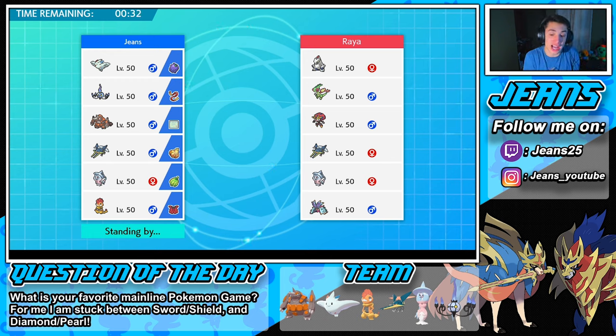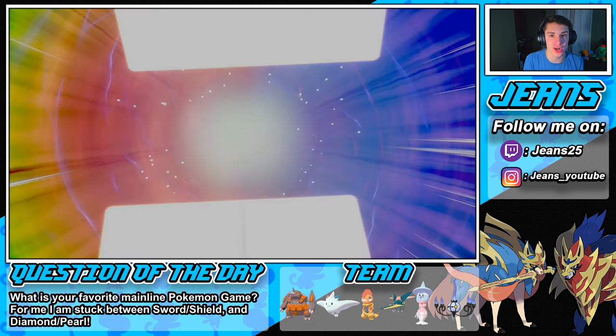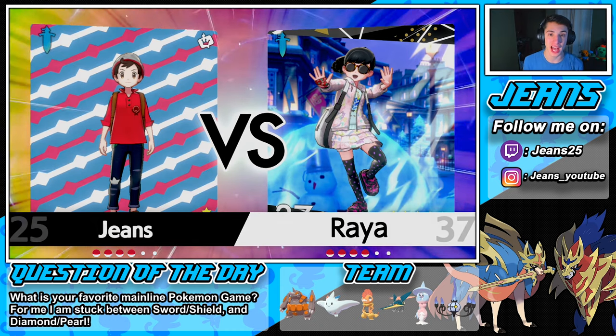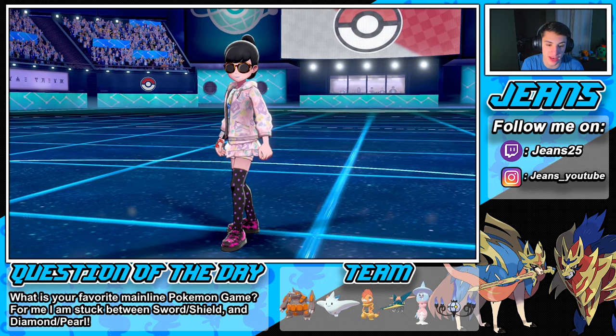The reason we're rocking Vikavolt in the front spot is for the Toxapex — gotta get that thing out early. I'm predicting he goes for trick room with Orbeetle, so we'll follow through with Thunderbolt on Toxapex. Since he might use Baneful Bunker, we have Magic Bounce on Hatterene — we'll bounce that poison right back. I'm going for Bug Buzz on Orbeetle and Psychic on Toxapex. He actually leads with the Toxapex and the Orbeetle, just like I predicted.